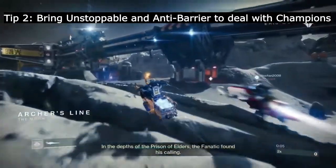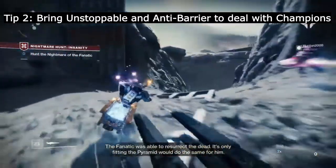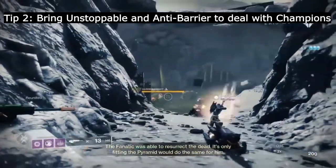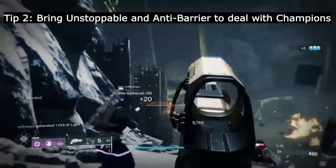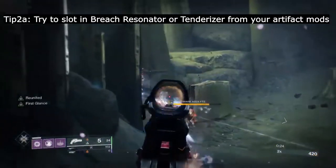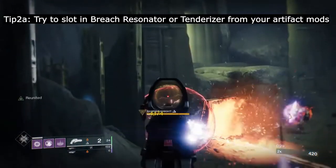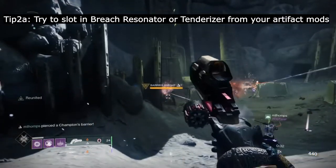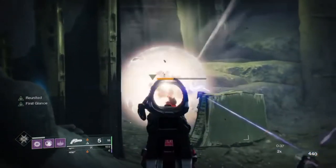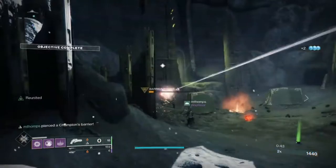Tip number two: bring weapons that can bust champion shields. This hunt has Barrier and Unstoppable champions, so pack accordingly and work it out with your team on who brings what. I use the Imperative scout rifle from Vex Offensive with Unstoppable Shot and Ariana's Vow for its innate anti-barrier rounds and its Solar damage. Additionally, use those artifact mods on your armor — Tenderizer and Breach Resonator work really well here as all the enemies are pretty much bullet sponges.